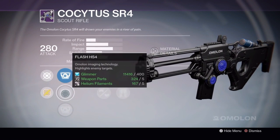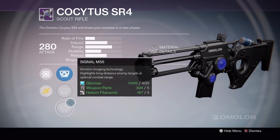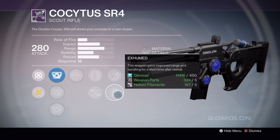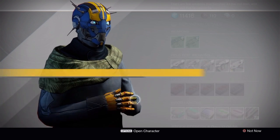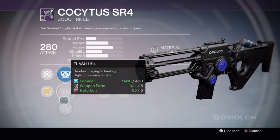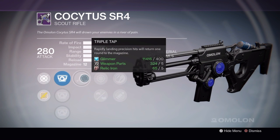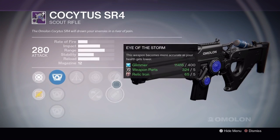Rank 2 takes Helium Filaments. Weapon Handling, Highlights Enemies, Optimal Combat Range, Replenish, Extended Mag, Small Bore, Exhumed, and Zen Moment. Rank 3 takes Relic Iron: Weapon Handling, Enemy Targets Highlighted, Combat Range at Optimum, Triple Tap, Snapshot, Feather Mag, Zen Moment, and Eye of the Storm. Not bad.